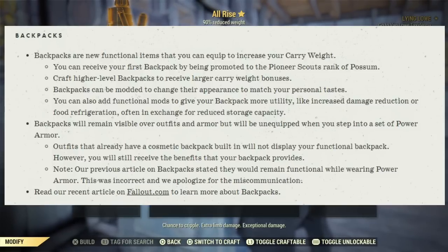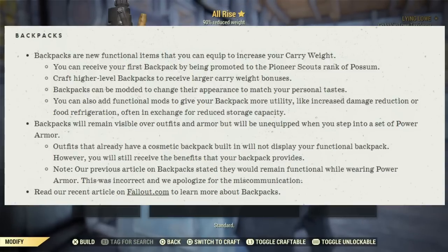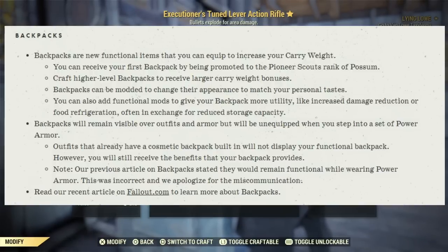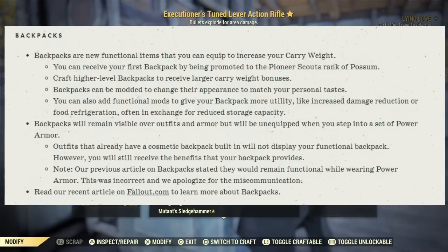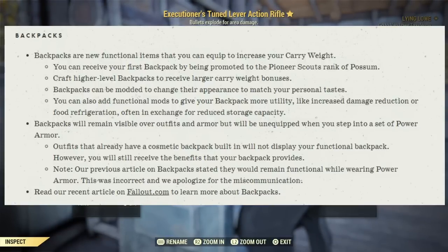Backpacks will remain visible over outfits and armor but will be unequipped when you step into a set of power armor. Outfits that already have a cosmetic backpack built in will not display your functionality backpack, however you will still receive the benefits that your backpack provides. Note: a previous article on backpacks stated they would remain functional while wearing power armor — this was incorrect and they do apologize for the miscommunication.